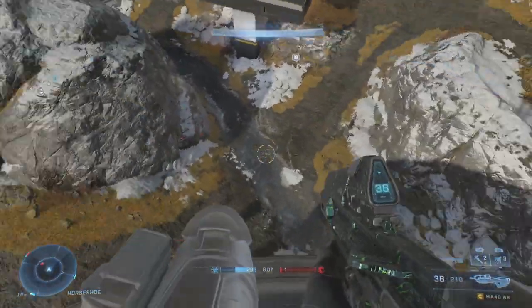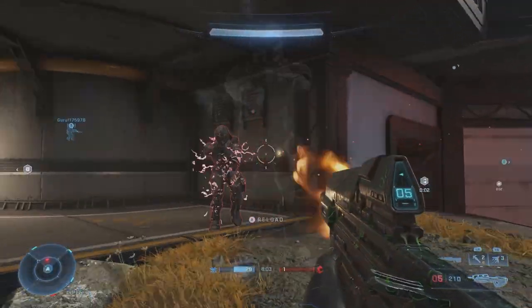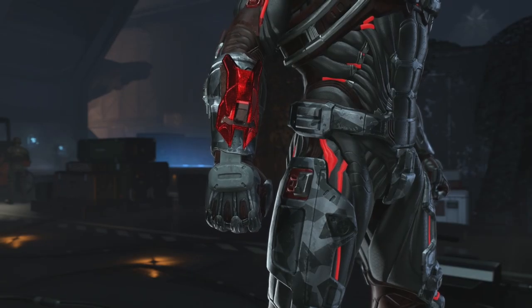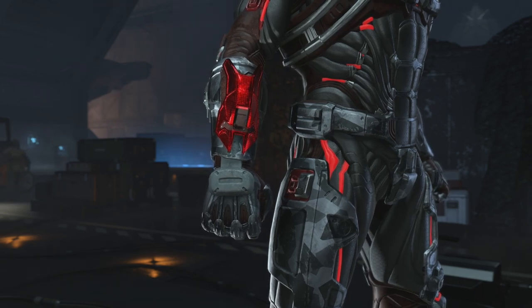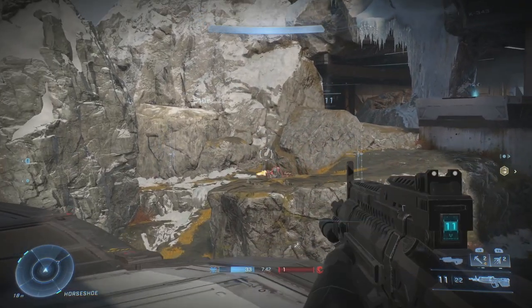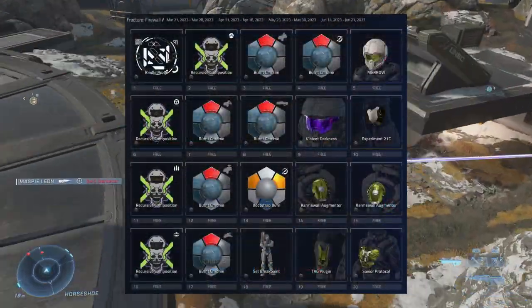Tier 16 and 17 are the emblem and Burnt Chrome again, for the Wasp this time. Then at Tier 18, you get the Set Breakpoint Stance, which is the one where you're holding the Disrupt It — pretty decent stance. Tier 19 is the Tag Plug-In Wrist Attachment, which again uses your visor color. And at Tier 20, you get the Savior Protocol Chess Piece, which also uses your visor color. I imagine with these armor pieces, people will create some really cool combinations with the coatings and the visors.